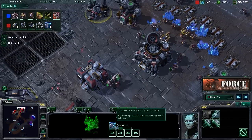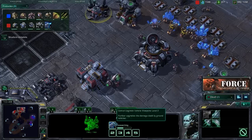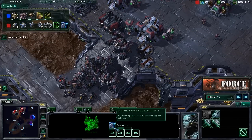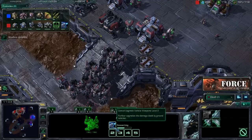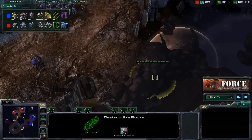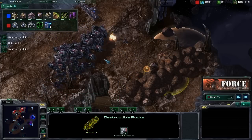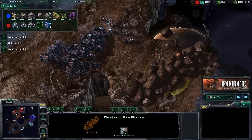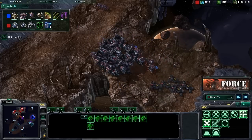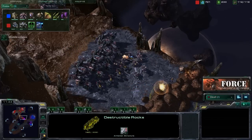As you can see, we've moved up to our second weapon level upgrade. The first one we started researching at about 41 supply, and this is going to be the push we're looking to make — moving out once we finish the level two upgrade. Thors are so effective with those weapon level upgrades and if you can push out at that point you're going to inflict massive amounts of damage. On this particular map, Scrap Station, we're going to take advantage of the destructible rocks, breaking them down to get a quicker path to our opponent's base. Walking Thors all the way around can be very dangerous because they're so slow, so try to cut back that run distance as much as possible.